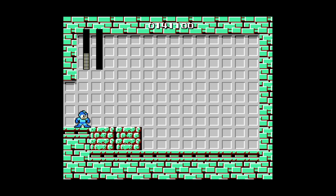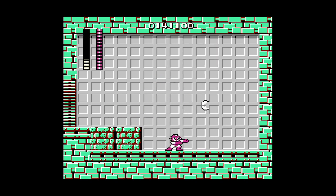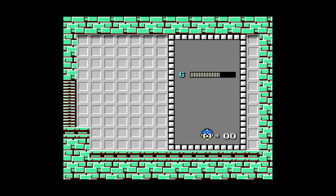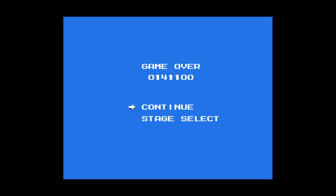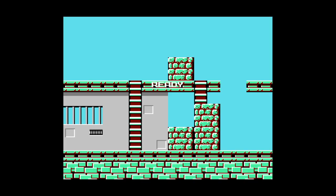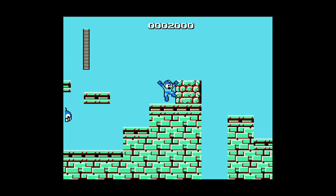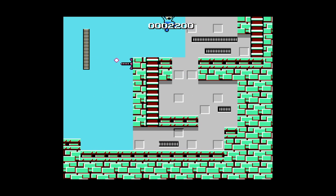Meet Cutsman. His power is the rolling cutter. Trying to get him away from those blocks, but a lot of people do that. I missed — well, now we gotta do it normally. I should've just jumped up over it and back around. I don't think those blocks respawn. There's a lives system, because this game was meant to be challenging. Actually, I think all the Mega Man games have lives, even the newer ones.